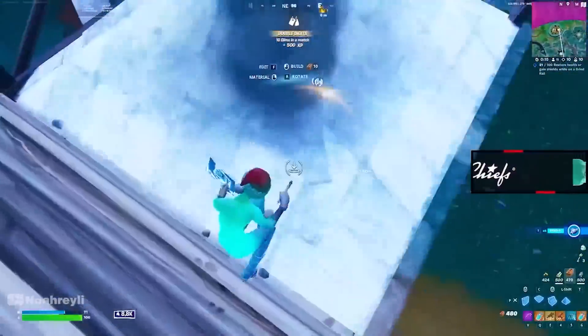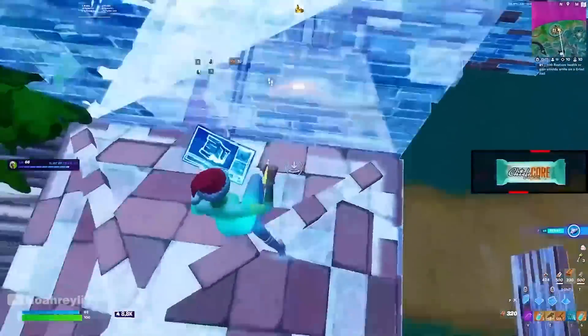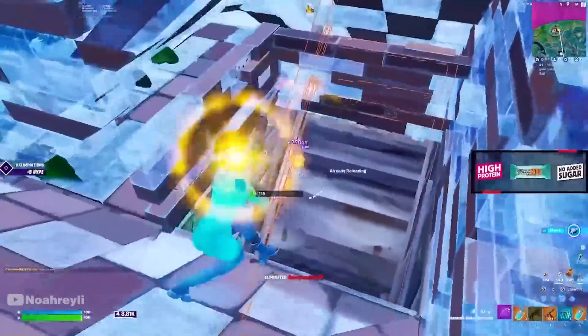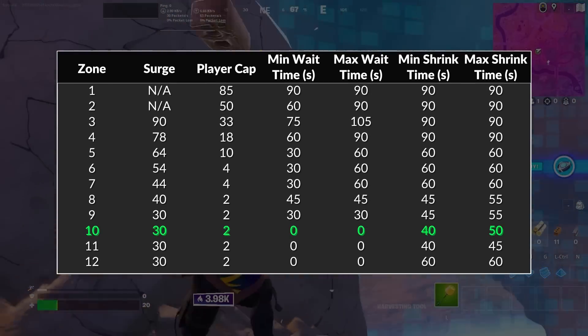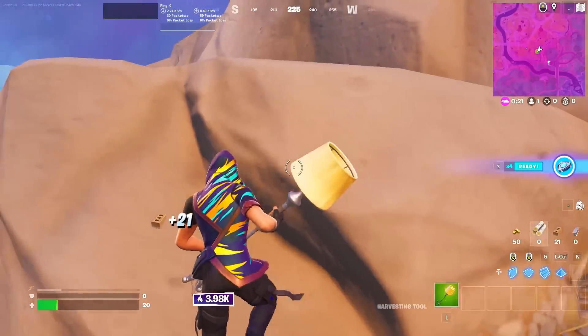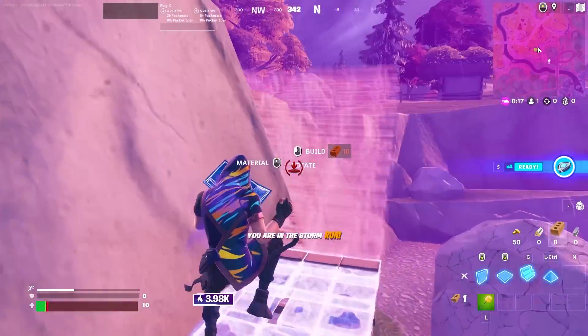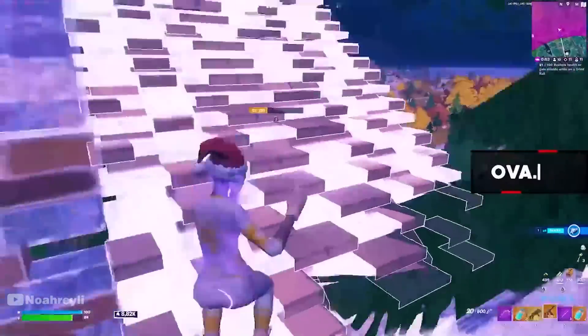There is also one other mechanic which I'm not sure is a bug or actually meant to be the case — I think it is meant to be the case. So if these player caps are met, the actual shrinking time of the zones has not been changed at all. However, if the player cap is met for the 10th zone — which is two players — then this is actually going to be the final moving zone. And it moves incredibly quickly as you can tell.